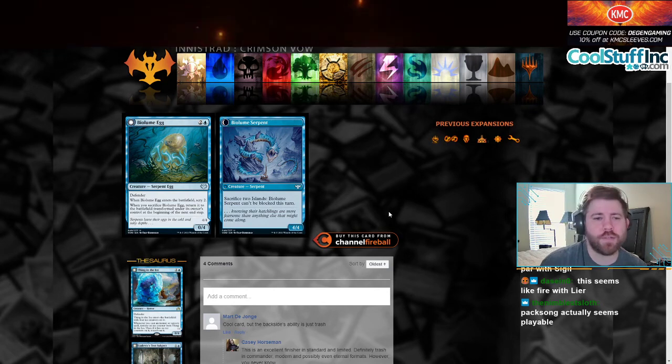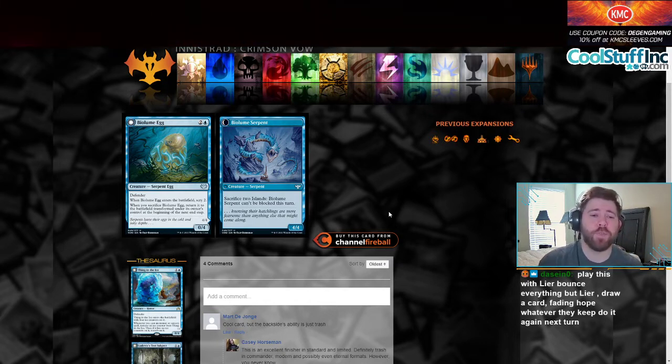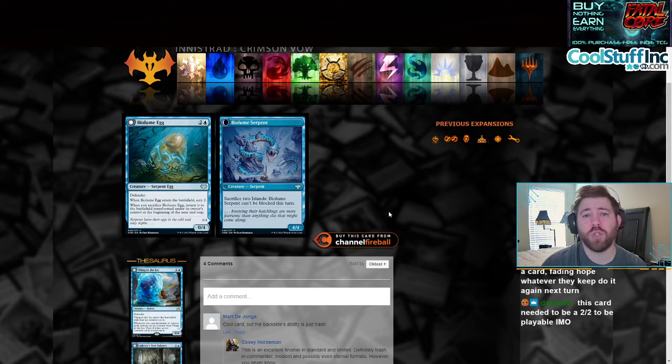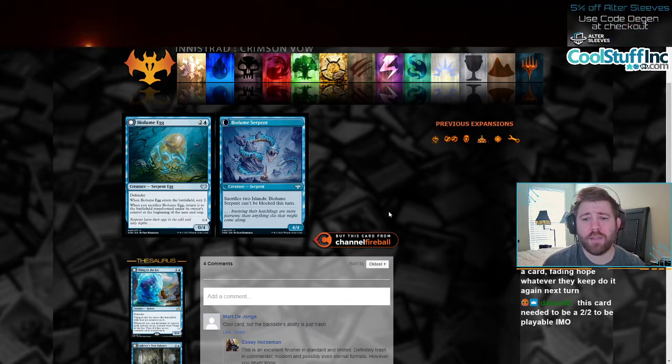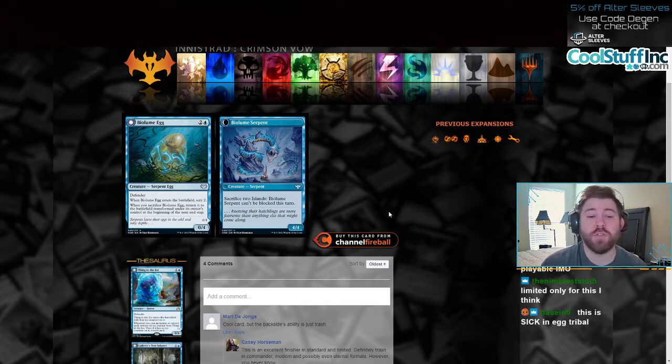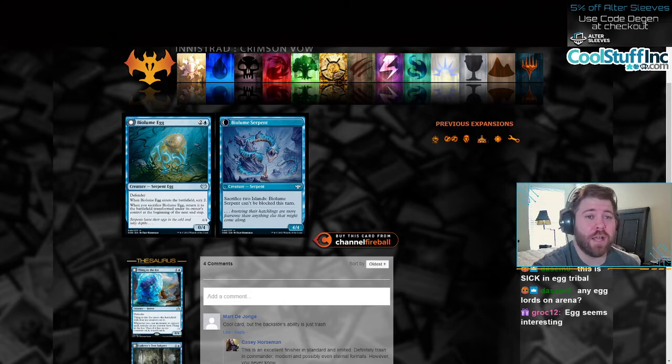Moving on to BioLume Egg, which has two sides. BioLume Egg is a 2 and a blue for a 0/4 defender. When BioLume Egg enters the battlefield, scry 2, which is not nothing. Whenever you sacrifice BioLume Egg, return it to the battlefield transformed under its owner's control at the beginning of the next end step. Maybe this is going to be a kind of sideboard card in Dimir control, just like Epiphany does. It transforms when you sacrifice it — maybe with Village Rites, Deadly Dispute, or Spillport Merchant, there's a lot of ways to sacrifice things. BioLume Serpent is a 4/4 and it says sacrifice two islands and BioLume Serpent can't be blocked this turn. Sacrificing two islands is a huge tempo loss, but if you have a lot of lands in your deck, you have a three-mana 0/4 that turns into a 4/4. A 4/4 is still pretty good, but it takes a little bit of work to get there. I'd say it's a little below average. Dimir control would be the only place this card could fit in; other than that, it might be a pretty good limited card.